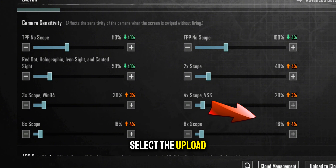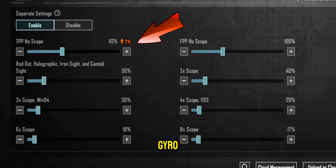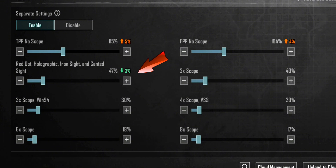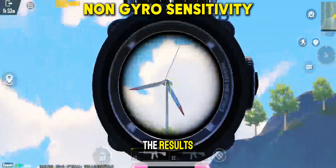Select the upload to cloud, then adjust ADS camera for non-gyro. Click the save button. After, you see the results.